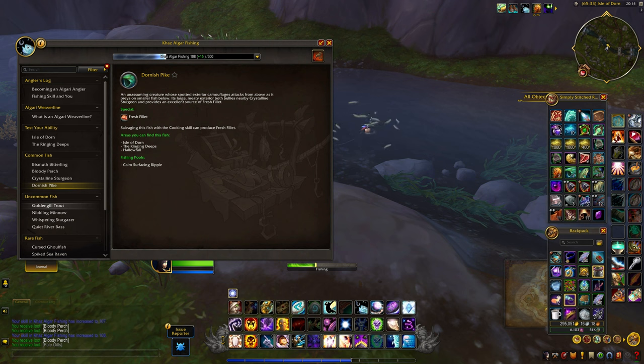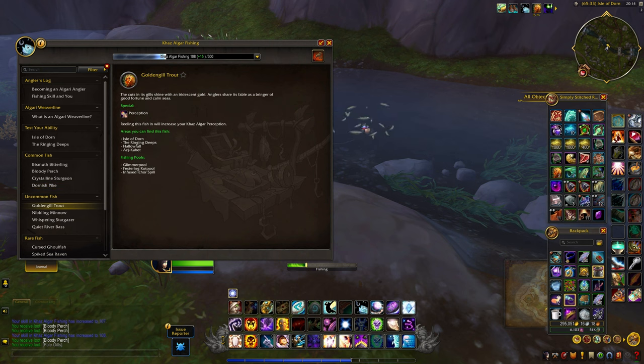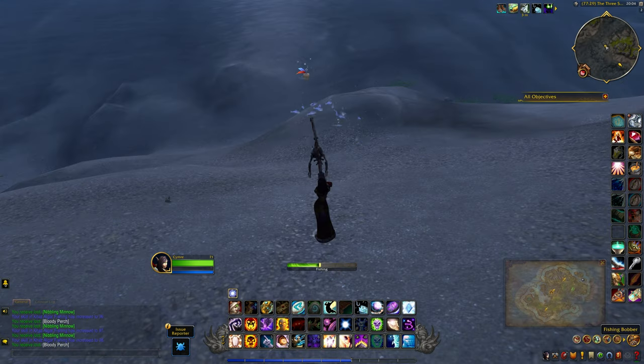For the Golden Gill Trout, which is one of the more uncommon fish, you can find it in several areas: Isle of Dawn, Ringing Deep, Hallowfall, and Azc'ahet — actually all fall zones. You'll need to locate either a glimmer pool, a festering rot pool, or the infused Ikor spill.